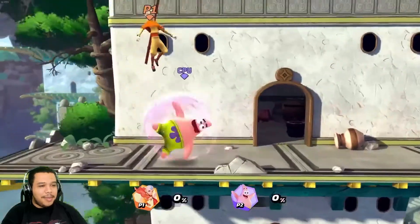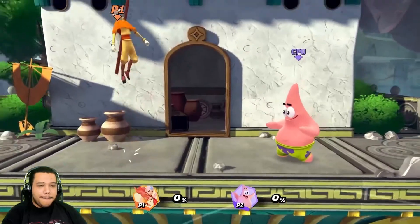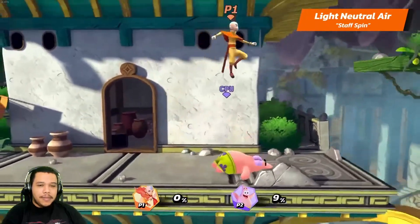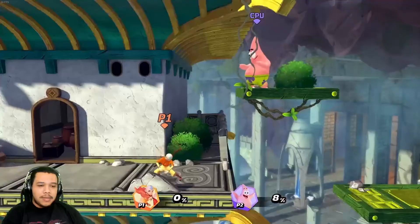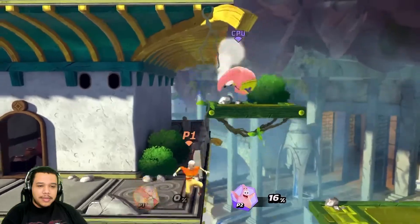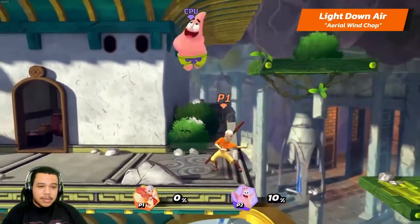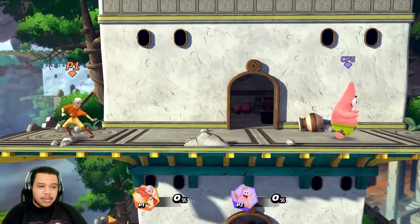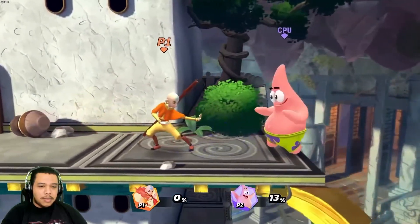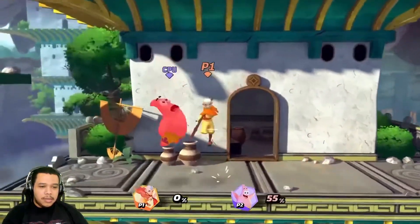And his light down is Wind Chop. There's Aang on the back. Aang's light neutral air is also Staff Spin, his light up air is Aerial Swiping Wind Kick, and his light down air is Aerial Wind Chop. Aang's light dash attack is Sliding Punch. Aang's light attacks don't have a lot of range, but they make up for it by being very fast and easy to combo into each other.